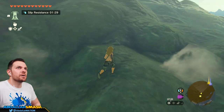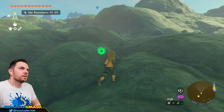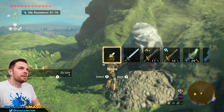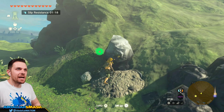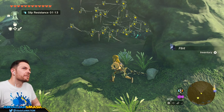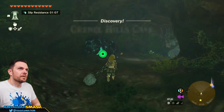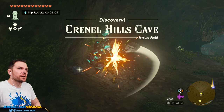I have not vetted this area, so I'm going to go see what's going on. Oh wow, what in the world? It's like magma. I don't think I can attack that, but we'll take the flint. Hey, what do you know — it's a cave! Crenel Hills Cave. Perfect. Yeah, this is exactly what we're looking for.